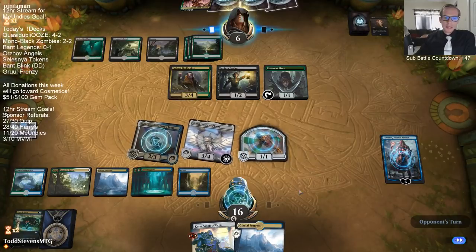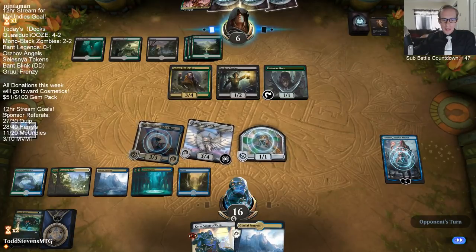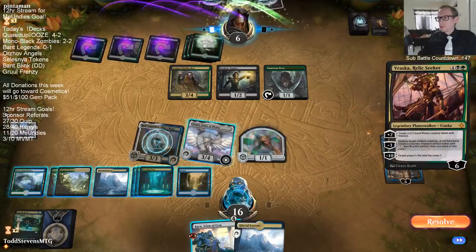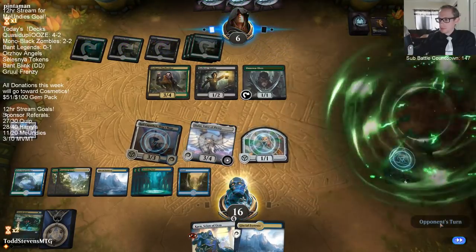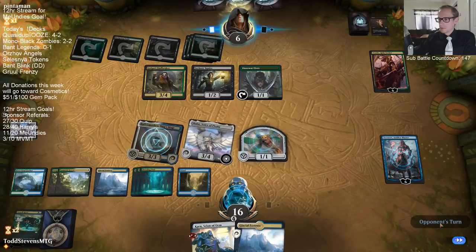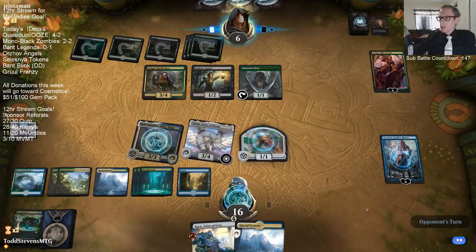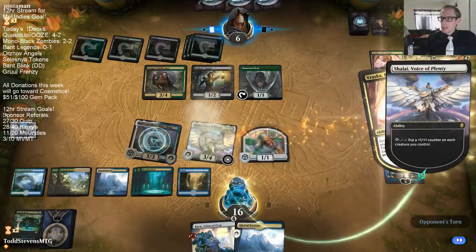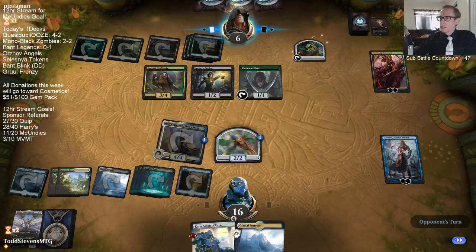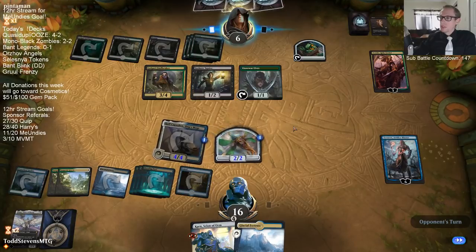Naya is my favorite of the Legends decks. We are basically three weeks to the day of PAX. That gives us lethal - our opponent playing that, so we just activate Shalai. Now we have six power in the air and they are at six. Unless they have a one- or two-mana removal spell here - they have land and they can Cast Down.